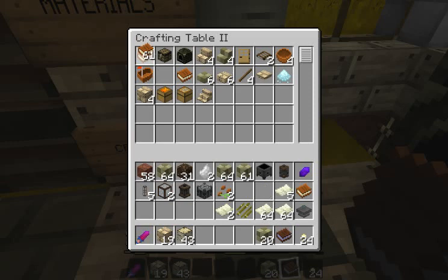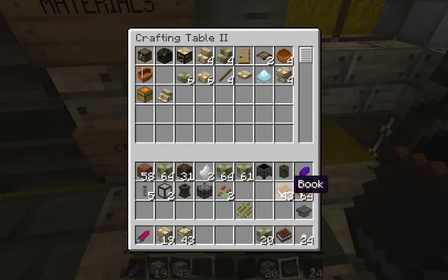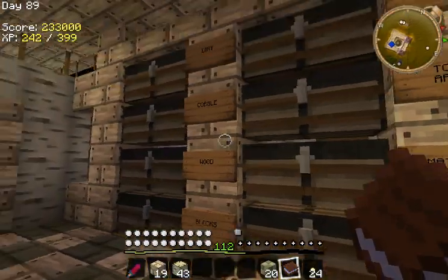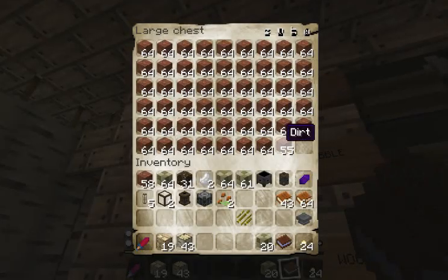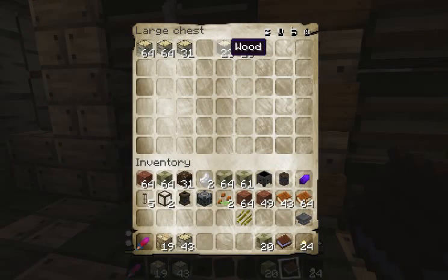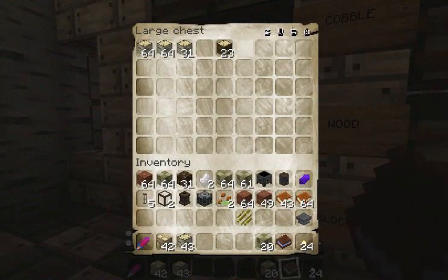So we're going to try to make a bunch of bookcases - that is our first goal. I hate that you have to click this; you can't shift-click to make all of it for you, so I might just have another regular crafting table. I think we need a bunch of wood to make bookcases too. Here's my dirt - I'm going to use that for trash, throwing in my crucible.